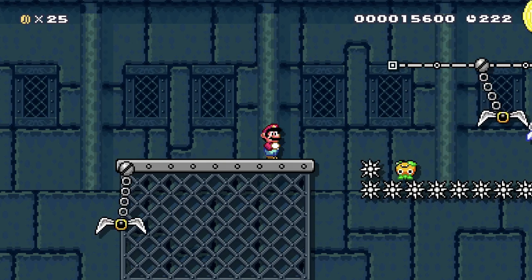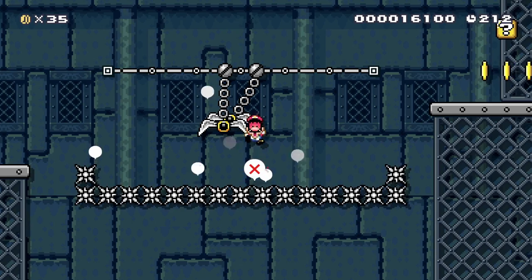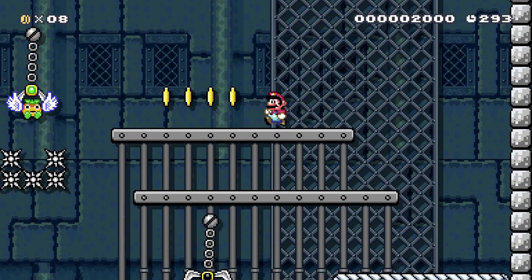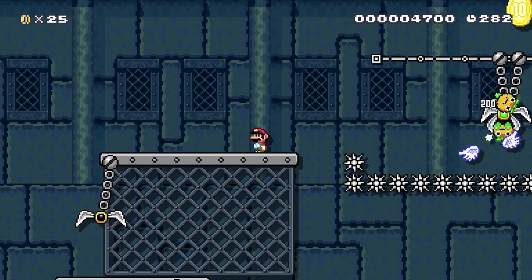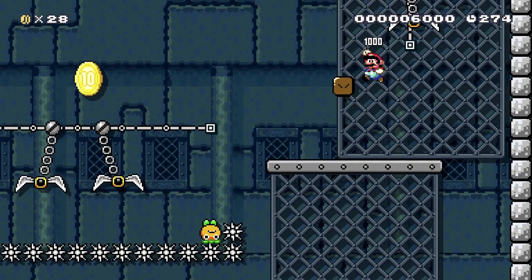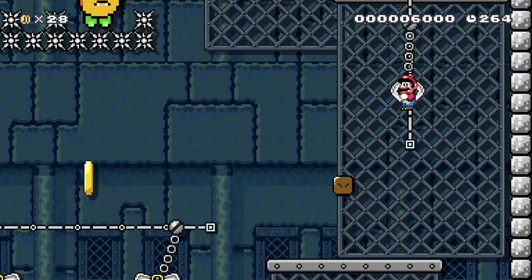I almost feel like that starting bit is a bit misleading because it makes you feel as if the whole level could be that easy, and you get in here and it's actually about platforming. Because that first bit is maybe a bit too long for a kind of introduction of concept, if that makes sense. It's a really minor complaint. But this section's real cool. Oh, I put them in the thing — that's pretty cool, I didn't know you could grab things that were on the claw. That's useful to know for later. Maybe I can try and design a level around that, or more likely someone smarter can, because I've not even finished my basic level yet.